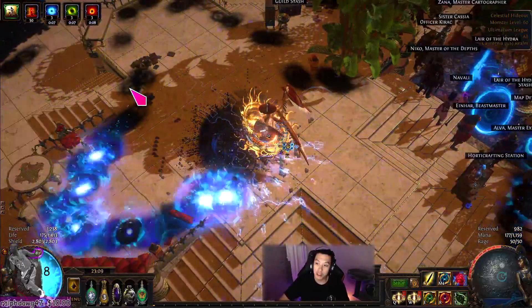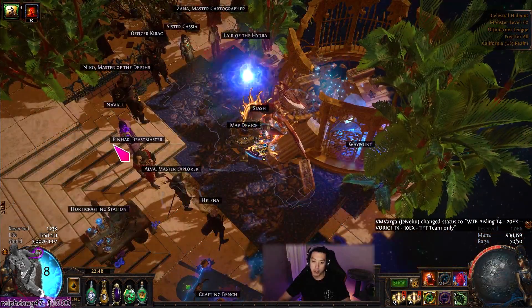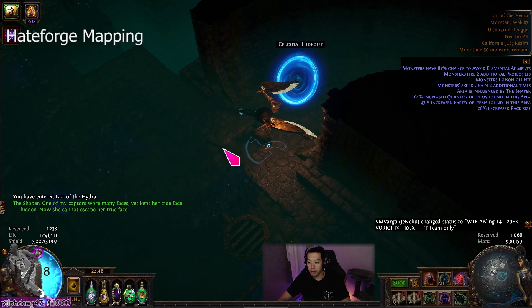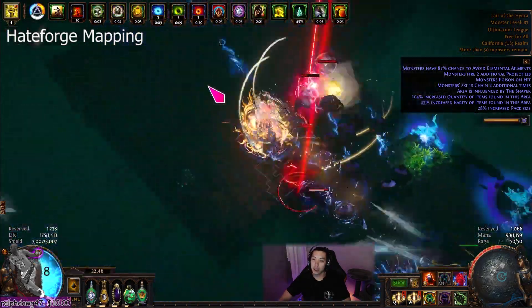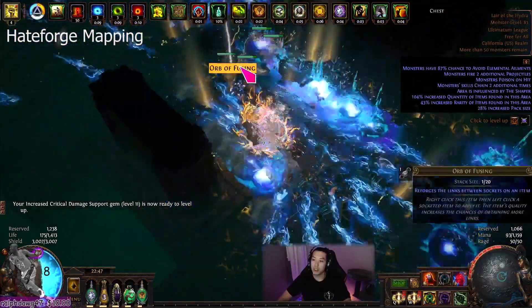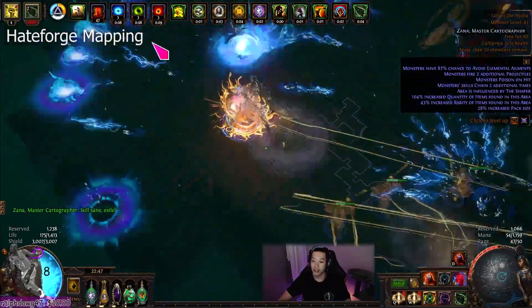Let's show a map demonstration and a quick Shaper kill to show just how insane the damage of this build truly is, even with a super scuffed setup and bad jewels. I wanted to do a live demonstration of how the mapping process works. At the start you want to wait for your rage to hit 24 so it goes to 50 right away — you actually can't really start playing the map until that happens. Whenever you want to use Vaal Lightning Strike, you have to make sure the Soul Catcher flask is up, so it's kind of annoying but you have to keep the flask always active.